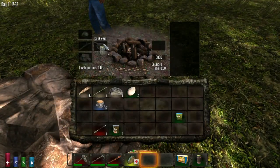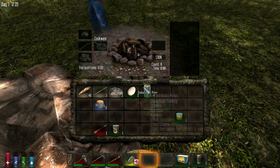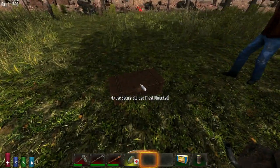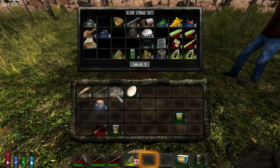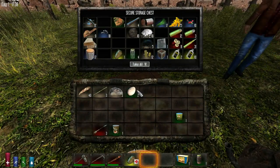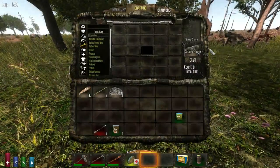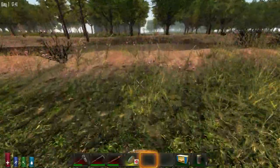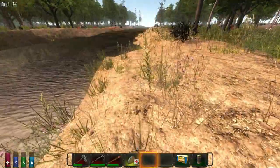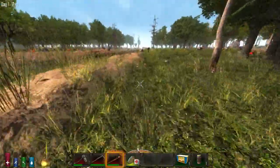But you need a pot to put in the forge first, right? Yeah. I'll cook up some of these iron fragments and it'll probably give us an ingot. We need clay — that's what we need. There are now clay deposits basically, so you have to find them. That's your job — go find some clay please.